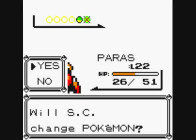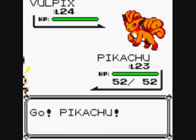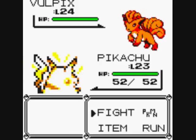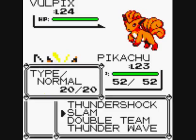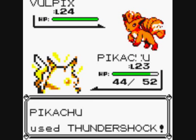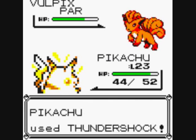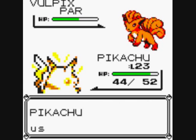Voltorbs are only available in this game from the Game Corner — otherwise they were only in Blue — but here you buy them at the Rocket Corner for about a thousand coins, so I'll be buying one later. Let's use Pikachu. Voltorb evolves with a Fire Stone into Ninetales... wait, no — Vulpix does. Thundershock — good, I paralysed it. Let's do a Slam.